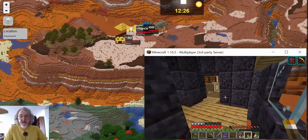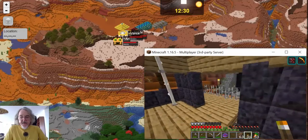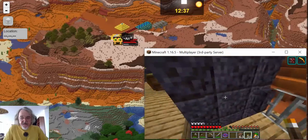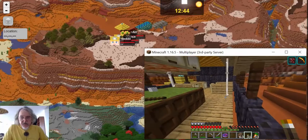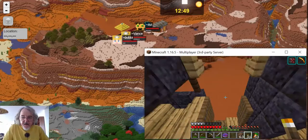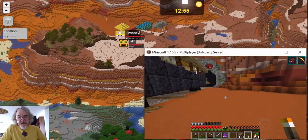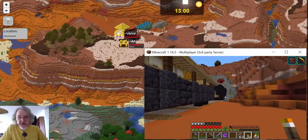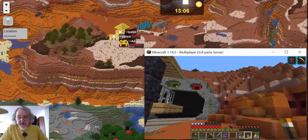The restaurant car looks almost ready. Pool table. No Ari. There's a way down — you can jump out the cars. He's not on Discord. No idea where he is.